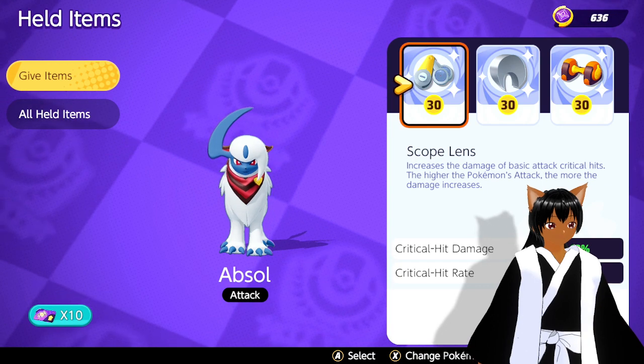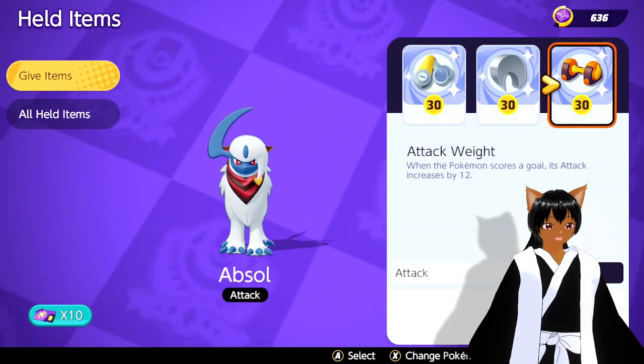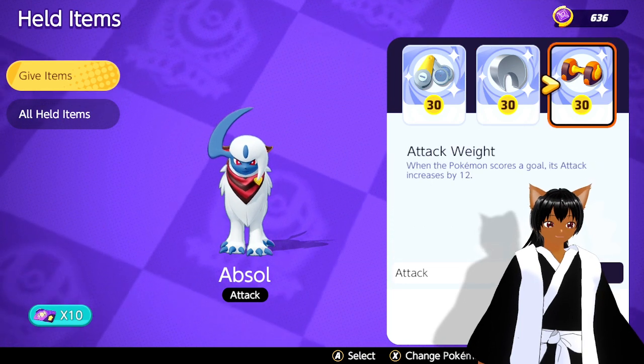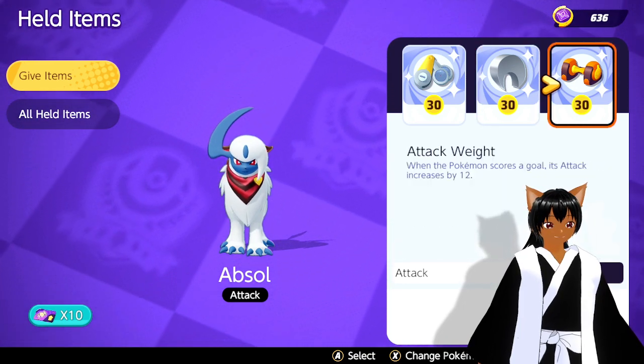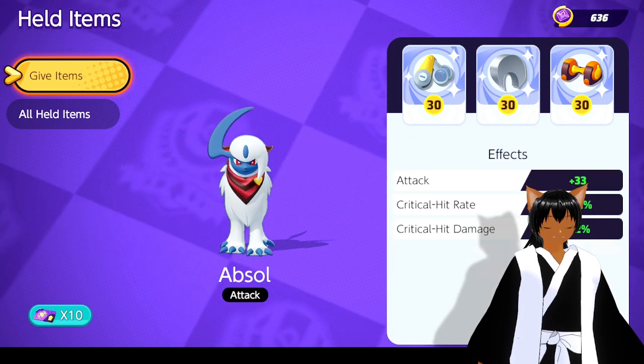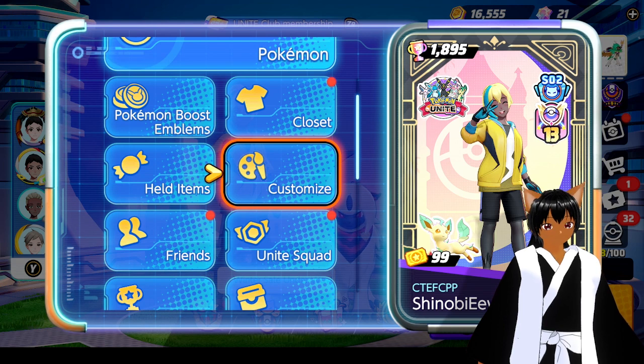For held items you can run two sets, but personally Absol is all about crit. So Razor Claw, Scope Lens, and Attack Weight is kind of what you want to do. Some people don't run Attack Weight but that's what we're running. If you want to try this out, there you have all the stats for what we're running.